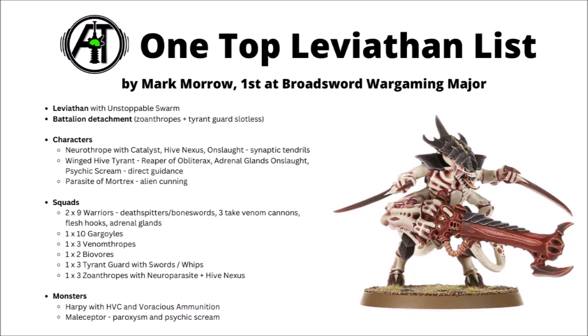In the squads, the troop section is dominated by two big blocks of nine Warriors taking Deathspitters, Bone Swords, Venom Cannons, Flesh Hooks, and Adrenal Glands. The Adrenal Glands move them forward faster and are quite efficient in terms of points cost when applied to all nine. Again there's ten Gargoyles for fast Obsec, three Venom Thropes for minus 1 to hit, two Biovores, three Tyrant Guards, and three Zonethropes for allowing the Imperative and mortal wounds. Then there's a couple of monsters - a Winged Harpy with the Heavy Venom Cannon and Voracious Ammunition, a really efficient flyer with massively powerful shooting, anti-infantry shots, powerful bombs, and really good anti-tank fire.